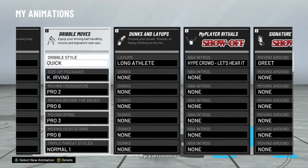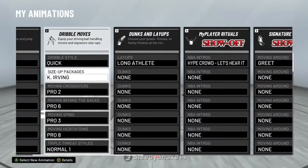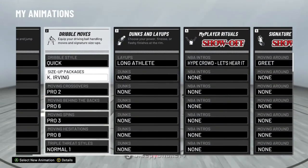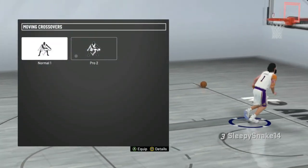For the size-up packages — I know you guys were asking this a lot in the comments from the last video — it's Kyrie Irving. In my opinion Kyrie Irving is one of the best ones and it's pretty much the only one I use. I also tried out Kobe's and Stephen Curry's on a different player, and both Curry and Kobe are good in my opinion, so you can use those too.